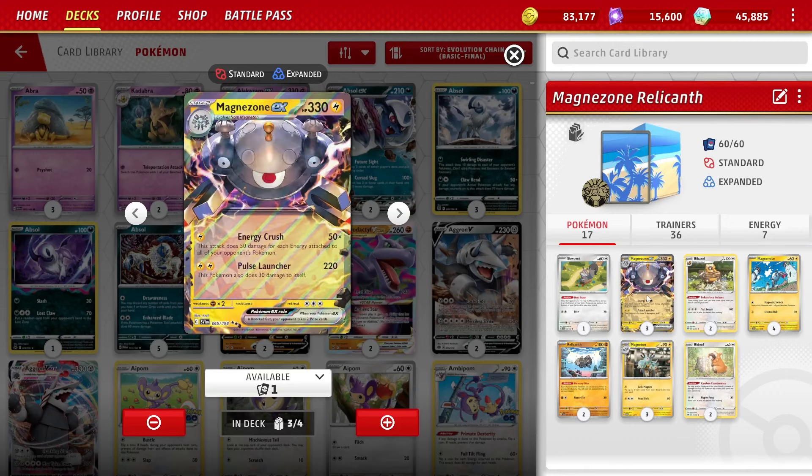We play a 3-3-4 line of Magnezone EX. We get the tankiness of Magnezone EX and we can also do good damage with it. For one Lightning Energy, Energy Crest does 50 for each energy attached to all your opponent's Pokemon - that can be very good. And then Pulse Jet Launcher for two Lightning does 220 damage and 30 to itself. Some good, solid attacking options there.